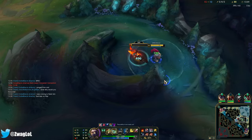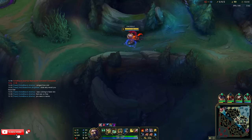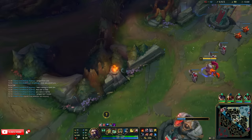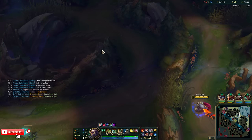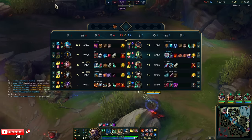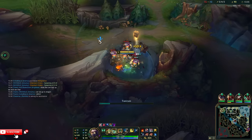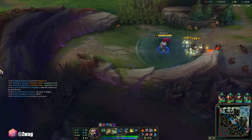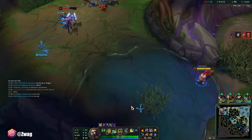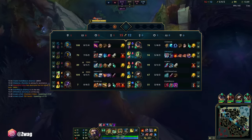I think we're gonna win this game. I don't have ult — if I had ult, I'd go bot. I need to gank top, but I really don't want him to get the dragon. I'm just gonna smite; I'm not gonna get help. I'll just gank top — any sort of slow would help there.